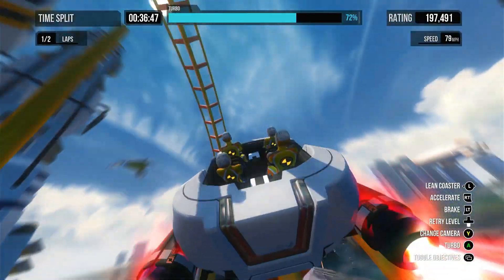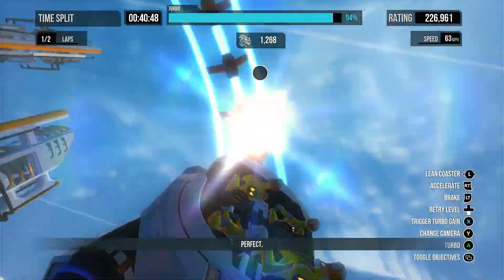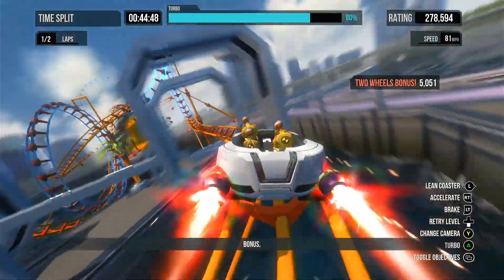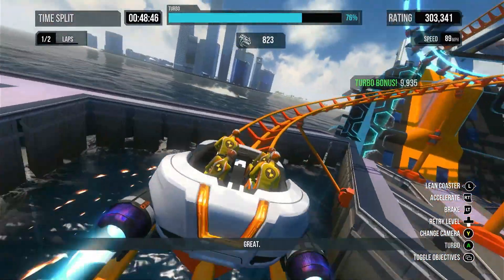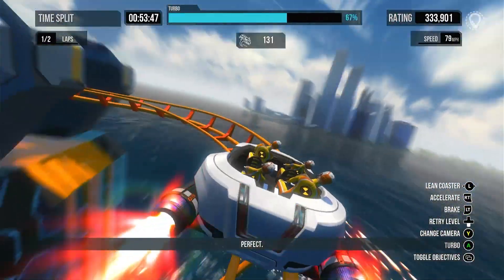The first game is a coaster racing game. You control a coaster across many tracks where the goal is to drive as dangerously and fast as possible to provide maximum excitement. This includes timing button presses to earn boosts, going up on two wheels to scare the bejesus out of the passengers, doing sick jumps, and more. And falling off the track is not a good idea.